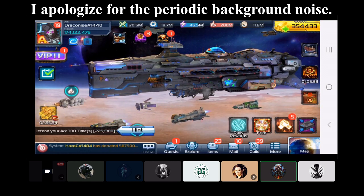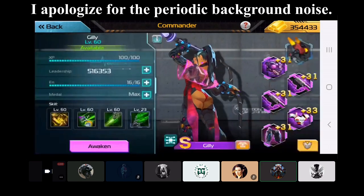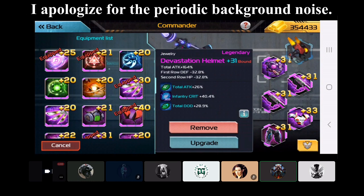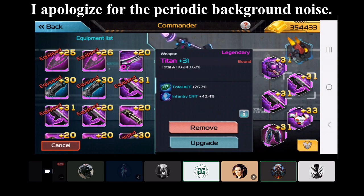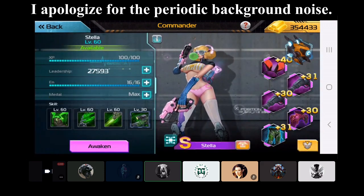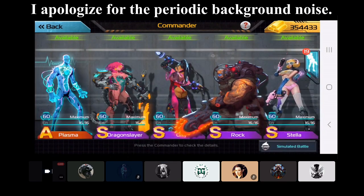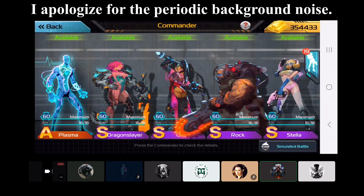Go to your commanders now and let's take a look. Show the rest of the commanders and then we'll talk about gear. I have Stella, Rock, my DS — she's just kind of thrown together — and the same thing with Plasma.